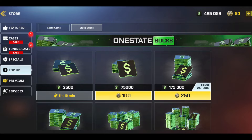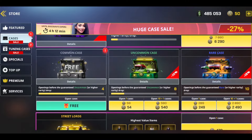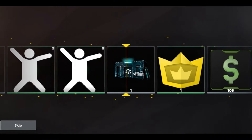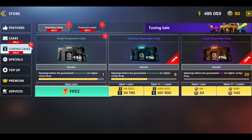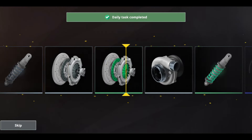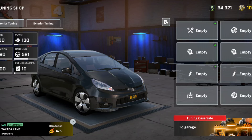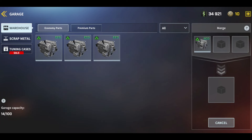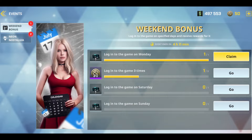When we come to the store tab, we need to use our free rights on a daily basis. First, we get $25,000 state bucks per day for free. Then we click on the cases tab and scroll down a bit. We open the free common case and get our reward. Then click on the tuning cases tab — don't forget to open the small economy case and premium case. After opening a certain number of cases, your chances of getting a guaranteed high rarity car part increase. Vehicle parts are very important because they allow you to modify your vehicle and sell it at a higher price. The more parts you accumulate, the better it will be for you.